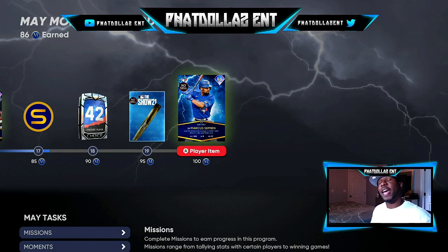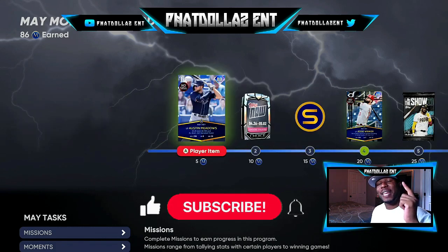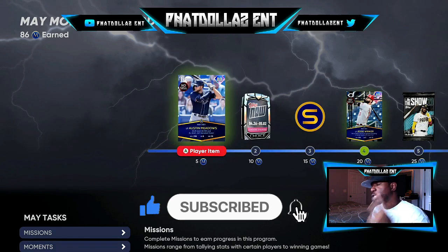I got Jackie Robinson from using my stub methods and the XP glitch I have on my channel, which meant I didn't need Marcus Simeon. Now I can get Wander Franco in the next 2,000 XP — very fast — and he plays the same position with a better overall. Make sure you stay locked to this channel for the best MLB The Show tips on stub-making, player programs, stub glitches, and XP glitches.